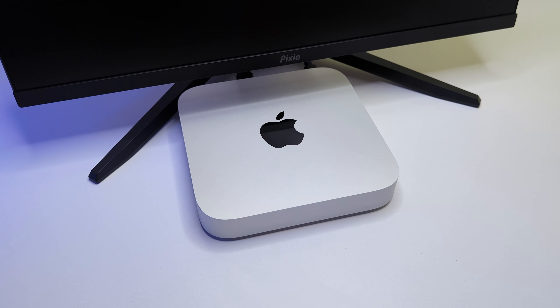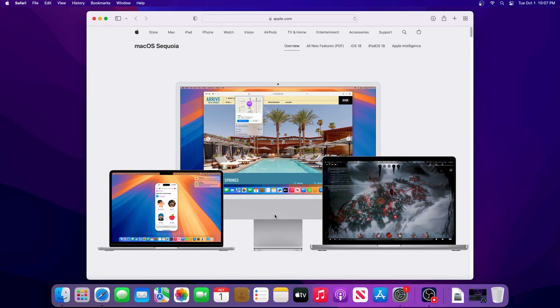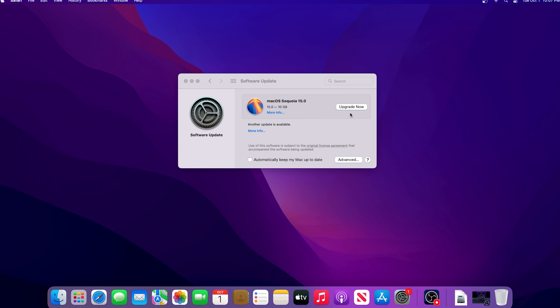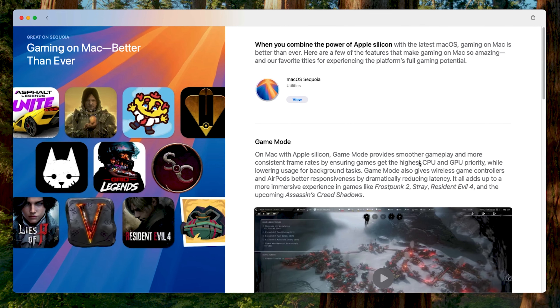Let's power it up. It started with no problems and after a quick setup I am in the system. I saw a software update available, which is the new macOS Sequoia, so I upgraded right away. The new system promises to be more optimized for gaming, which is great.